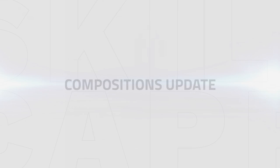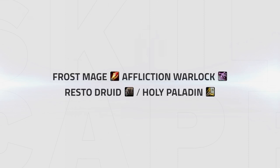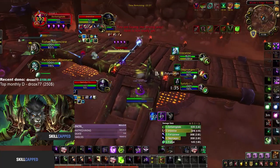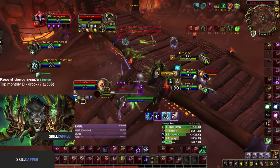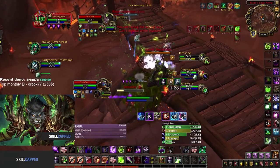For compositions, affliction is very limited. There is only really one standout composition the top warlocks are having success with, and that is frost mage, affliction, resto druid or holy paladin. This somewhat works due to the affliction warlock's ability to kite, thanks to the strong slows that frost mage provides. The general goal of this composition is to simply survive until you are able to build up stacks for your drain life, then set up a kill window inside of a bash with either polymorphs, clones, or fears to deal with enemy interrupts.